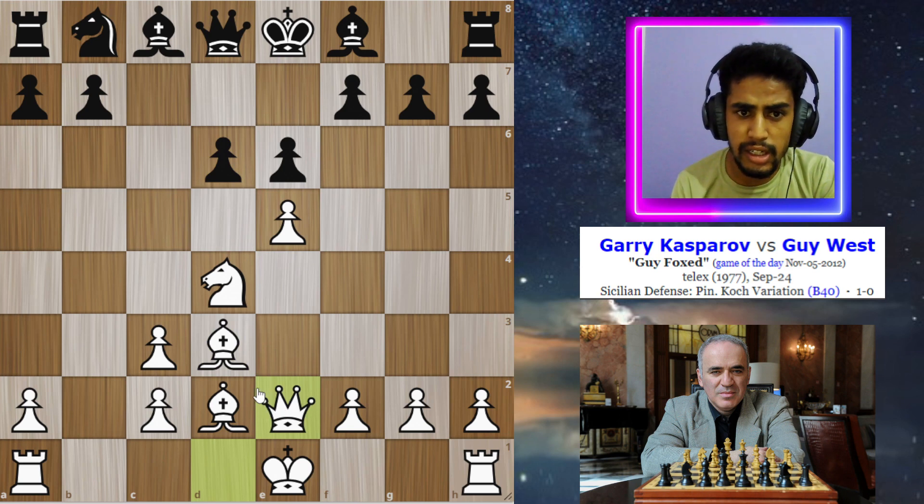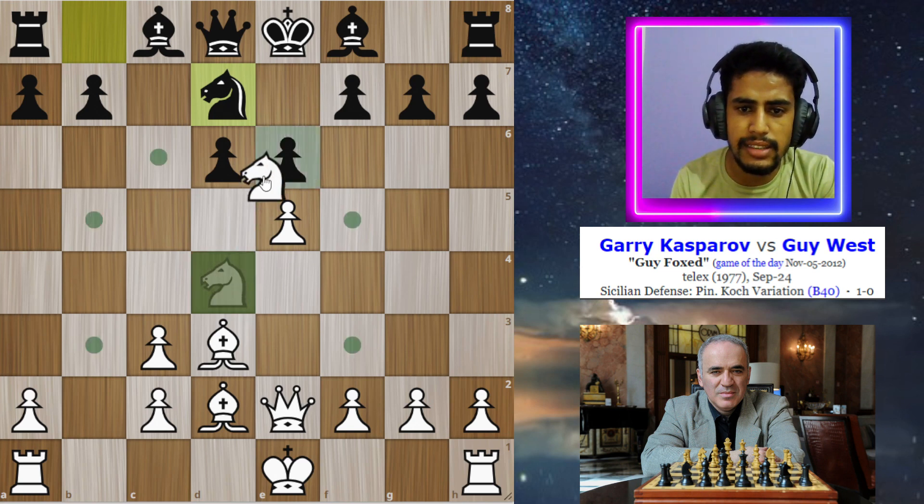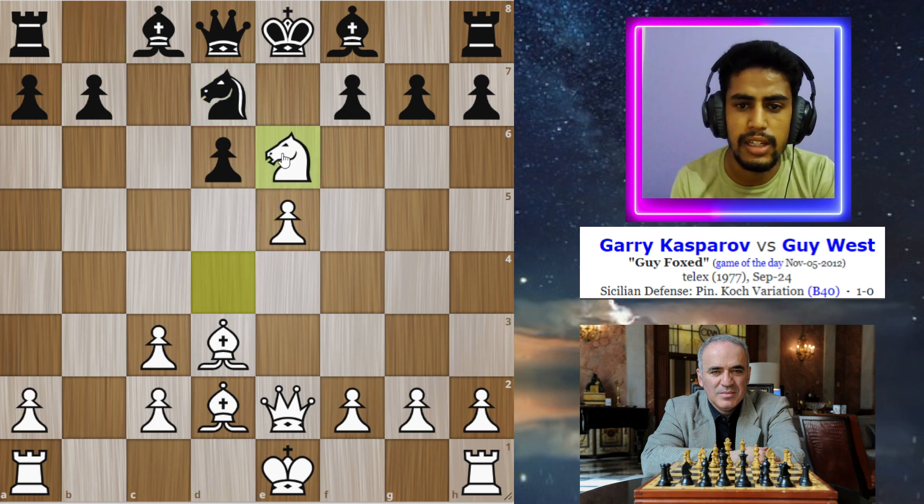In this position, his opponent plays knight to d7, which is a huge blunder, because after this move Kasparov finds the brilliancy and sacrifices the knight on the e6 square.